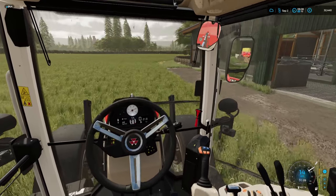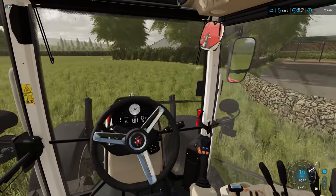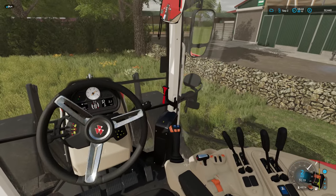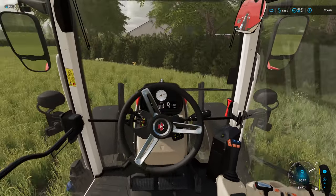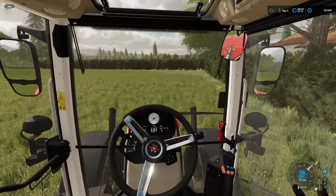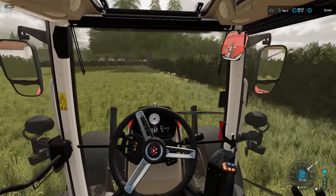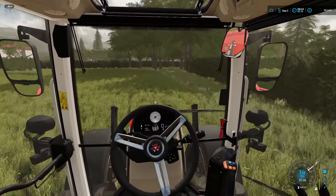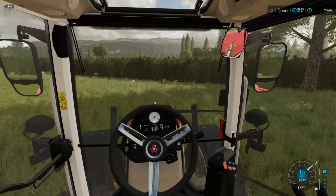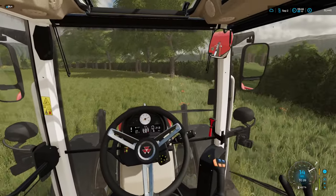So after the grass is cut, we'll be then looking to ted it — turn it over, get it to dry. And we're going to hay bale at this time. If we get another cut — we might get another cut this year — we can cut it early anyway, and we'll maybe put that in one of the pits and look to sell it once it's fermented, as long as we've got enough hay to see us through with a few cows.